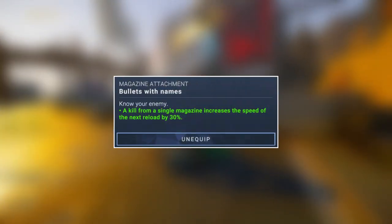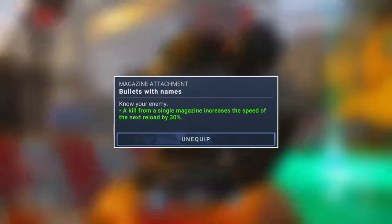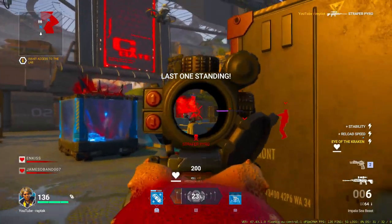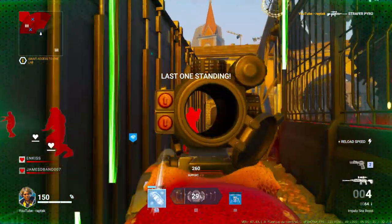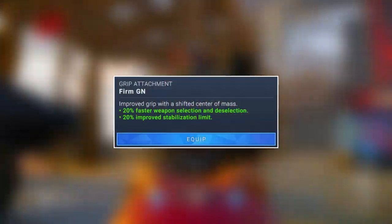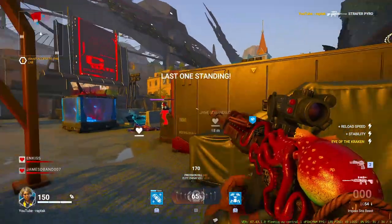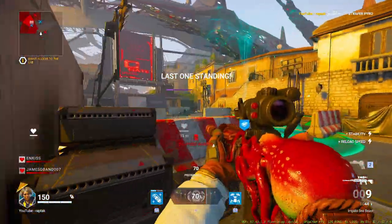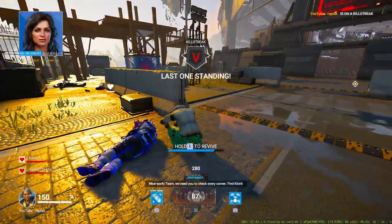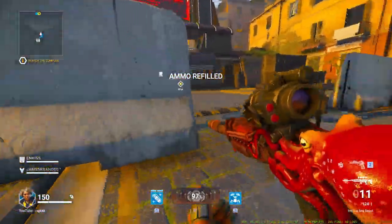Next up, we've got Bullets With Names, which is once again fantastic for PvE, as you'll be killing enemies right and left stacking up buffs from different attachments. Bullets With Names brings your reload time down from 2.5 seconds to 1.8 seconds, which really speeds you up in co-op mode. As for the Firm GN, stabilization limit is essentially the same as stability, and as we saw with the near-zero recoil of this weapon, stability is completely unnecessary — I saw zero change testing it, so skip this one.